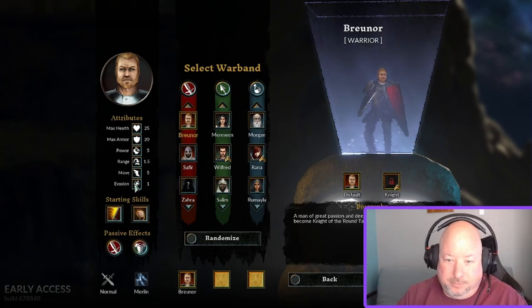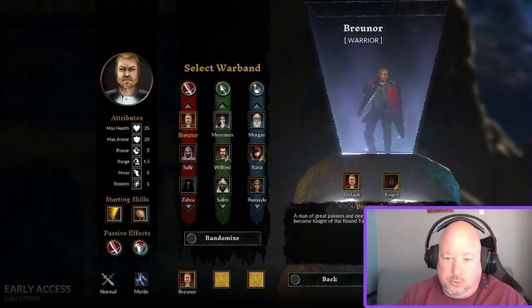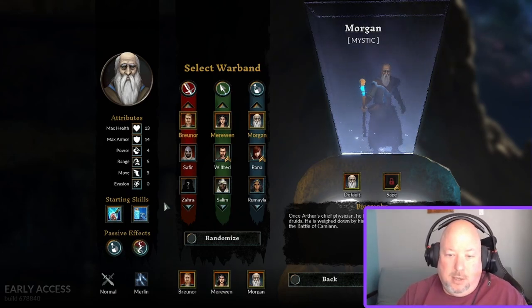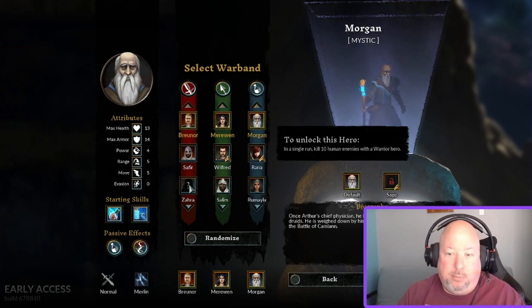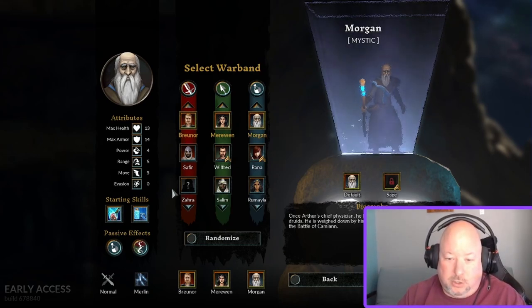Your characters will have two starting skills and two passive effects. When you start the game, your options are Brunor, Marowyn, and Morgan — those are the only three choices. To unlock additional heroes, mouse over them and it'll tell you what you need: one unlocks by buying four relics, one by doing 20 damage, another by healing 20 armor damage. Pay attention to what those unlock conditions are as you play through.